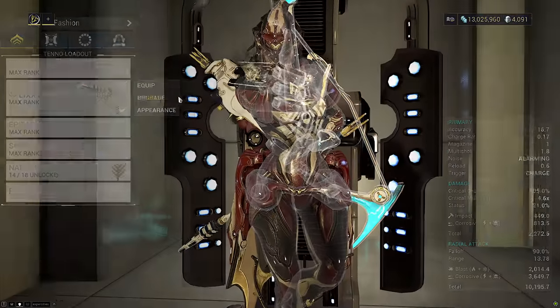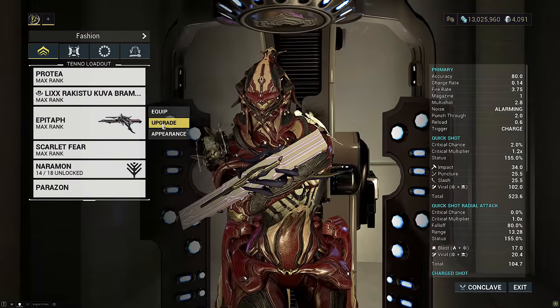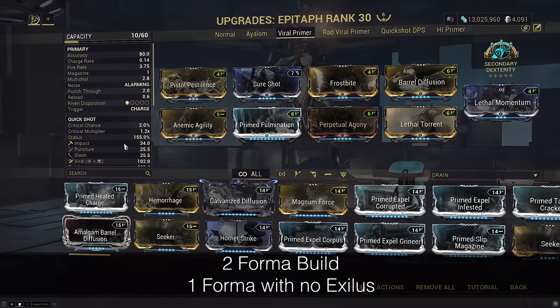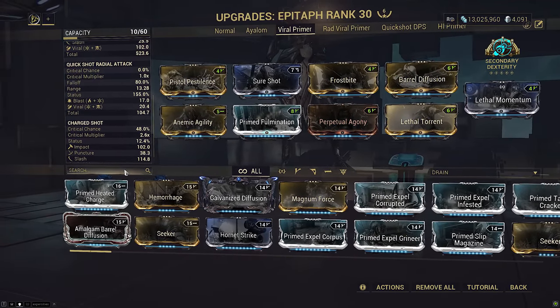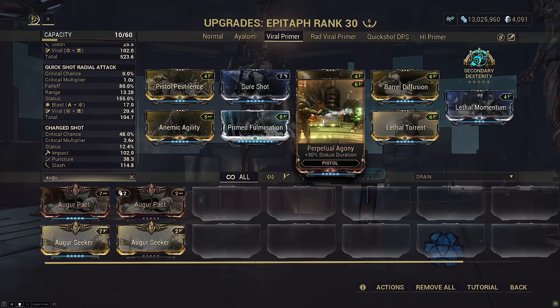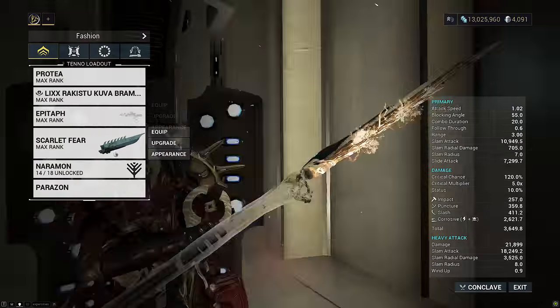Set your energy color to black unless you like blinding yourself with Temporal Anchor — even a dark gray will look bright white. For the primary, it's literally just Amalgam Serration and Primary Dexterity, adding 7.5 seconds of combo duration to your Zaw. The secondary is also for Secondary Dexterity — another 7.5 seconds of combo duration — but also functions as a primer. I picked a pure Viral Epitaph since Condition Overload doesn't work with Contagion, so the only primer stat that matters is Viral.